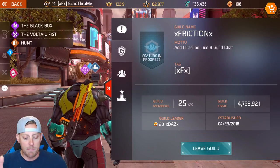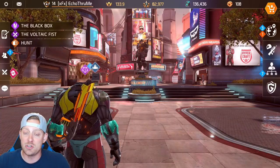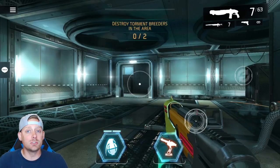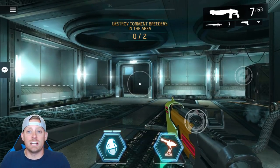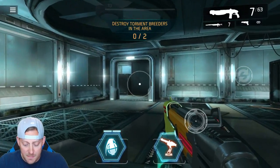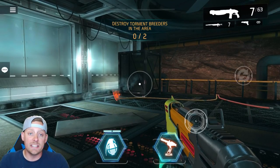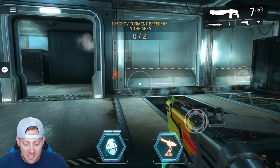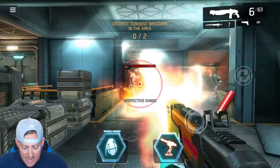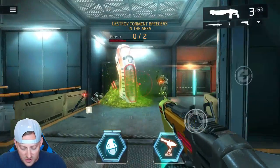Now what are some of the benefits of joining a guild? First and foremost, guilds are cool because you're going to be building relationships with other people that have the same interests as you and play the game. You're going to be able to get online and play games with them to do raids, arenas, PvP matches, and things like that. You're going to have a community that you can engage with and play with.